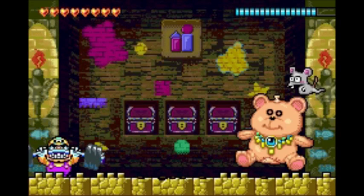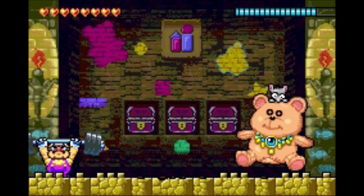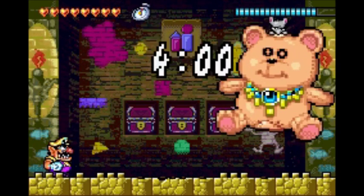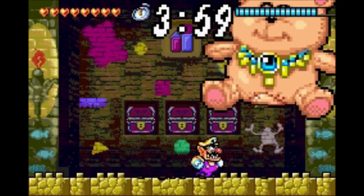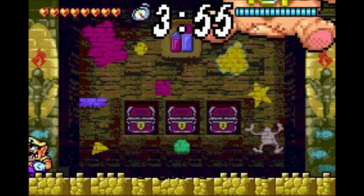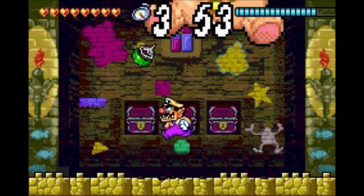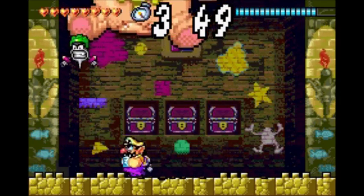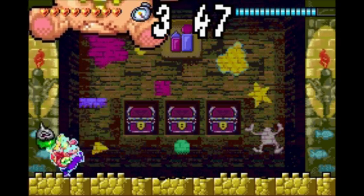There is a catch, though. In the background during boss fights, there are treasure chests, and this actually alters your game's ending. Wario Land 4 has four different endings, all depending on how many chests remain when you reach the final boss, since they go down during the fight, and any remaining chests are lost once you kill the boss.